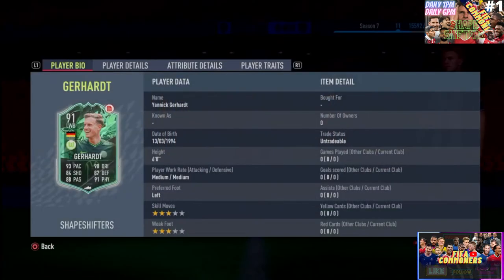We get ourselves a sensational card. If you weren't able to do Marcel Schmelcher, you have a great alternative right here. This guy is a German international who has spent all of his career as a midfielder — EA Sports transitioned him into a left back position. He's played for Köln with 74 appearances, and now has 148 appearances for Wolfsburg. What a sensational amount of appearances for a player who's only 28 years old.